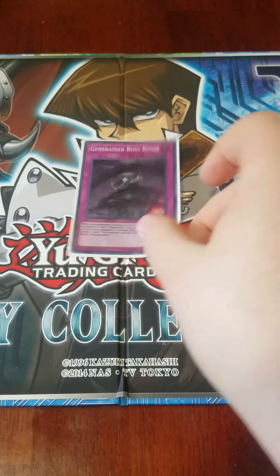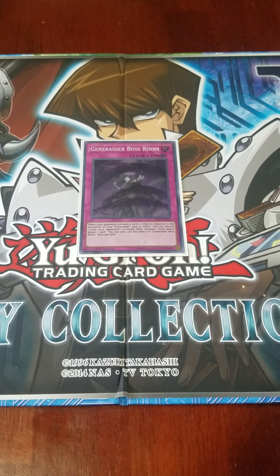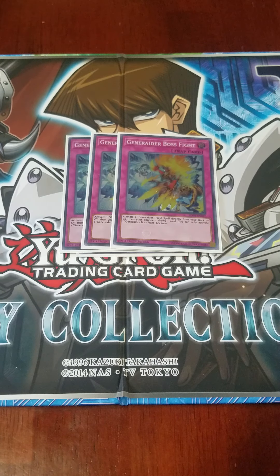Moving on to the traps: I play one copy of Generator Boss Room. If your opponent activates a card or effect in response to a Generator card — such as a hand trap against the field spell — you can discard a card, and then that opponent's card effect becomes 'each player draws a card.' So if you activate Stage, summon, your opponent goes Ash, you use Boss Room, and Ash now changes to each player draws a card. I play three copies of Generator Boss Fight. This card lets you activate a Stage from your deck or graveyard, and once activated, your opponent draws a card — so Fight lets you activate Stage and trigger its draw effect.